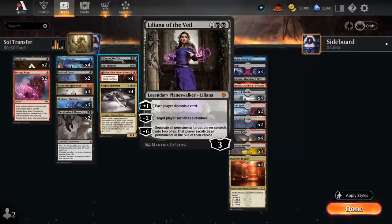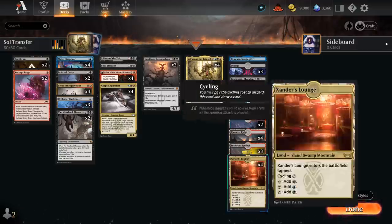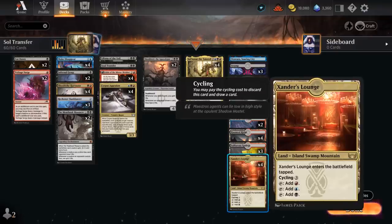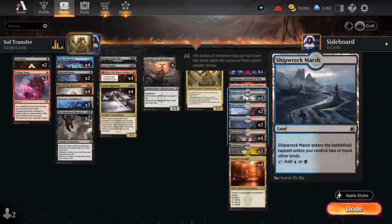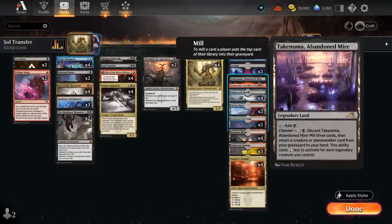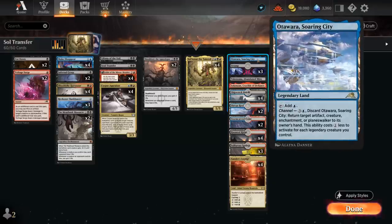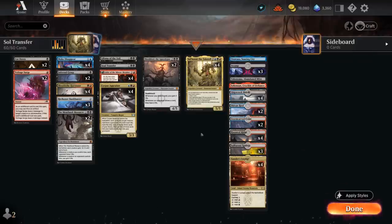Meathook Massacre is our sweeper of choice and provides an enchantment to go with our artifacts to enable our one copy of Soul Transfer, which can exile a creature or planeswalker, or if we control an artifact and enchantment, return a creature or planeswalker from our graveyard to hand. One copy of Liliana of the Veil can make the opponent sacrifice a creature and slowly make each player discard. The mana base features the tri-land Xander's Lounge, dual lands, pain lands from Dominaria United, and channel lands — including Crucible making two 1/1s, Abandoned Mire, and Soaring City — which get a one-mana discount for each legendary we control.